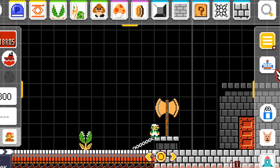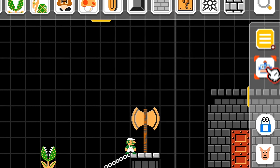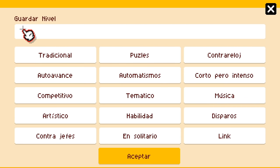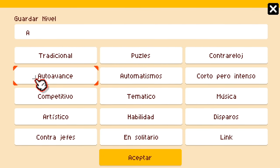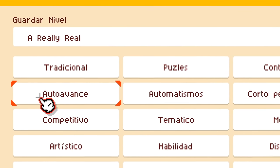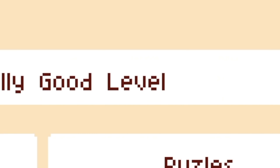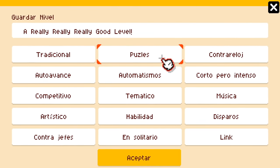Once you've beaten your level and you're ready to upload it, make sure you click on this little core spot over here to the right and click here. Once you click there, this is to save your level — you'll want to name it a really, really good level. And then you describe your level.